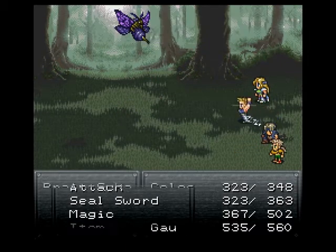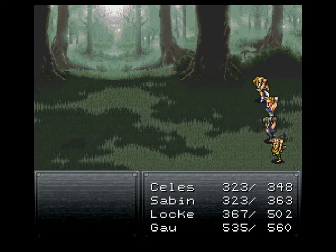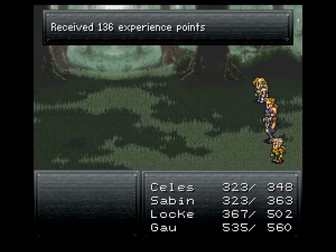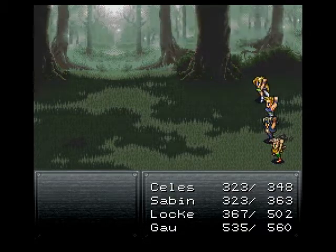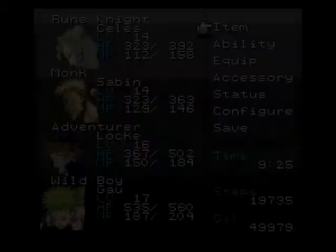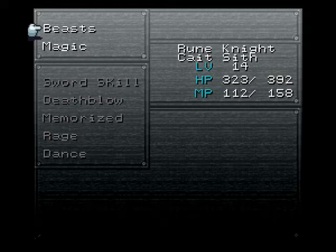Another thing worth mentioning — those two enemies we just killed, the Iron Knuckles, the guys with the Jason masks. Those are the guys that Dadaluma would summon if you let the battle go on too long. He will summon two of those guys to come out and help him. Which is why I wasn't too worried about not seeing them in that battle, because we can fight them here. It's not like the Dadaluma fight will actually appear on the Veldt. So now we've seen them — now we're happy.